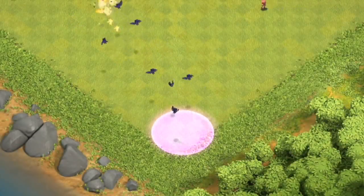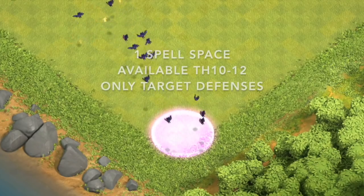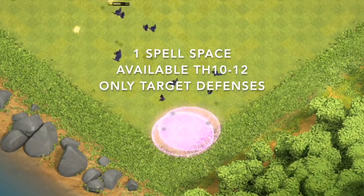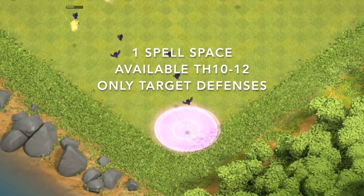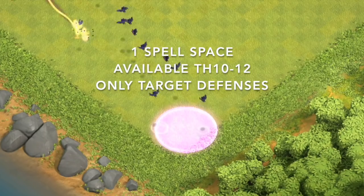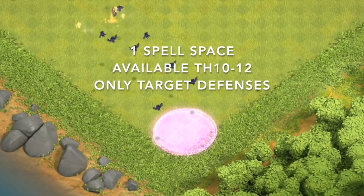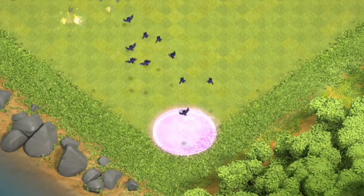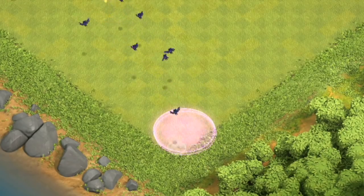That's pretty much it for this video. To quickly summarize: the Bat Spell is being added in the December update, permanently takes up one spell space, available at Town Hall 10, and can be upgraded at Town Hall 11 and Town Hall 12. It only targets defenses and will mainly be used for taking out a certain area of a base — like electron attacks but only costing spell space. It might be paired with laloon attacks or queen charges, and can also be used for tanking big tanks like lava hounds or golems against a Single Inferno. Thank you for watching, stay tuned, sneak peek number three coming real soon — be sure to subscribe. Bisectatron out.